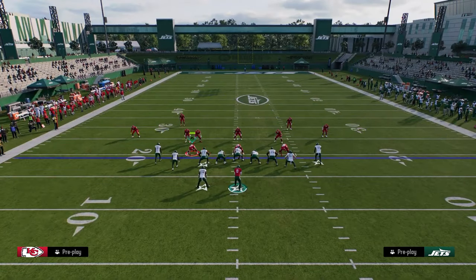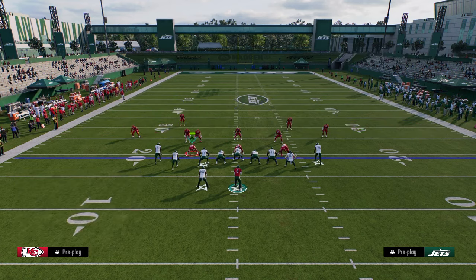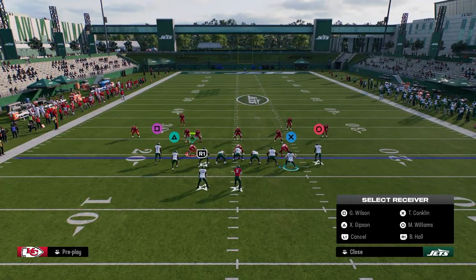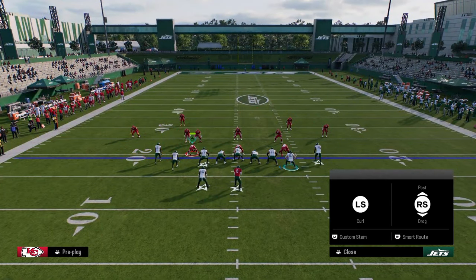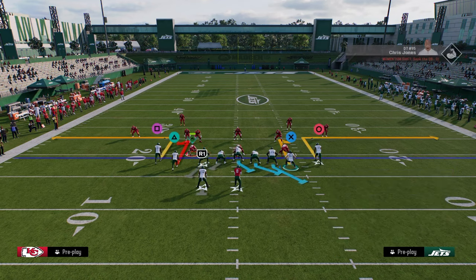So I'm going to show you my first setup and start getting into some plays. My first setup: we're just going to take this receiver on the right side and put him on a streak, put the tight end on a corner, drag the slot receiver, and block our running back.